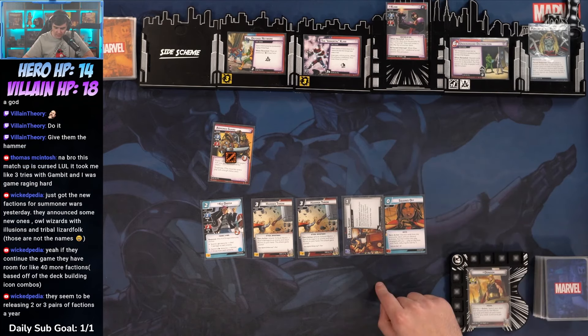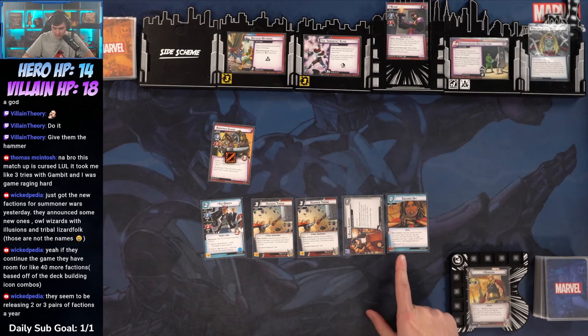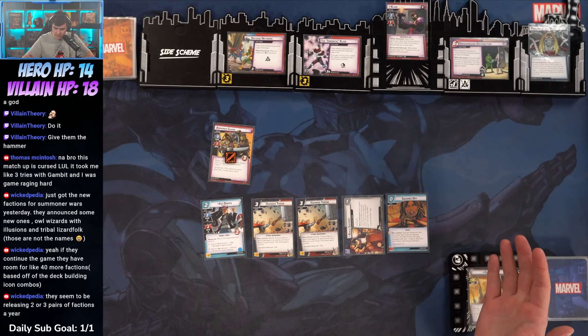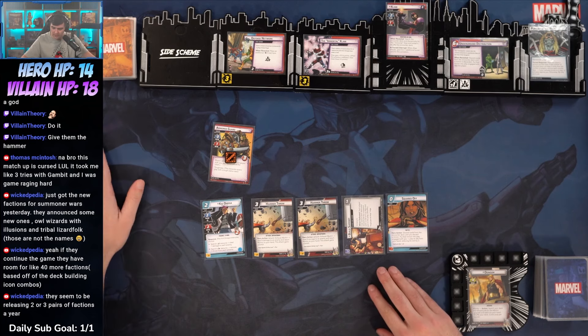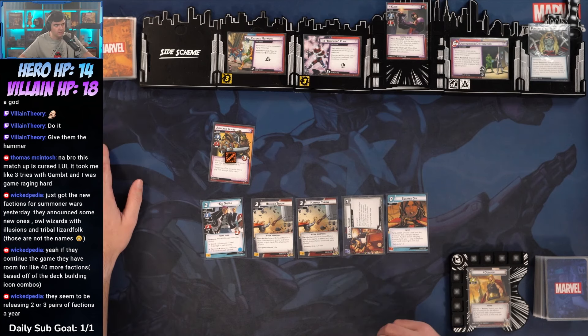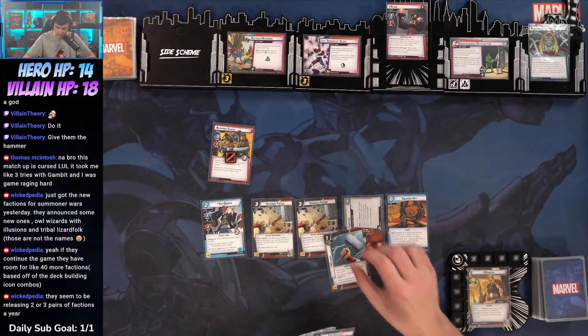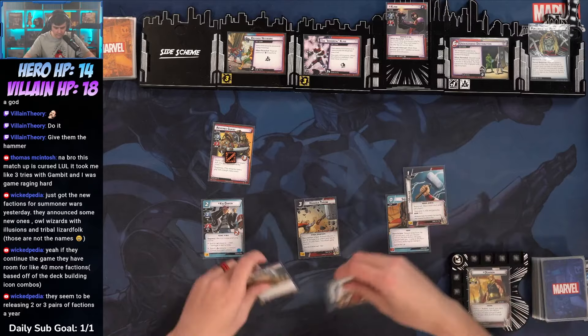Rules question. Squared Off: discard cards from the encounter deck until you discard a minion. Do I draw my two cards at that point, or do I finish the card? I put the minion into play engaged with you, play an ally from your hand reducing its cost by three. I think I don't draw until after I play the ally unfortunately.